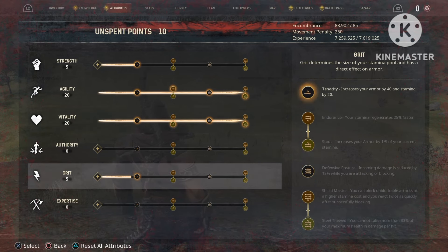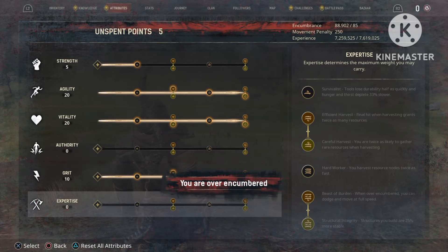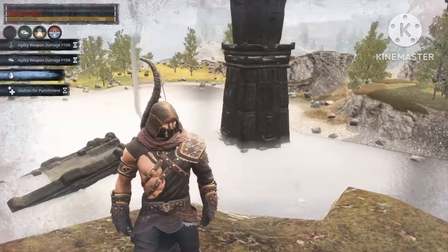Next up is Grud — just put 10 points in Grud. And for Expertise, I also put five in there in case I have to loot something, so that I can actually carry some weight.